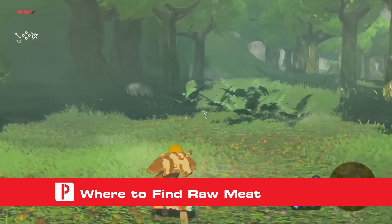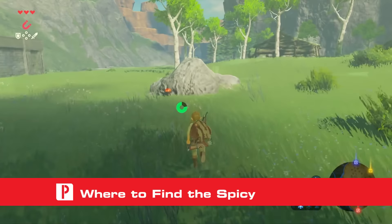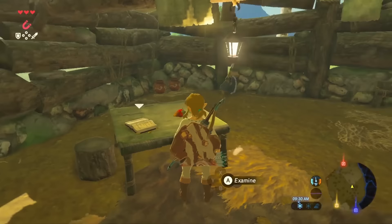Raw meat is the easiest source in the opening area. You can get it from the boars and rams that roam the forest spirits northwest of the Temple of Time and just north of where Link awakens. Once you have the raw meat and Hyrule Bass, head to the cabin in the fields south of the Temple of Time.